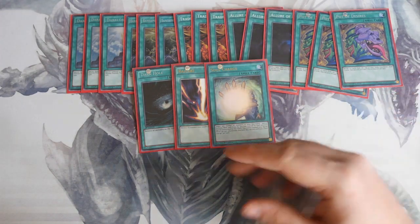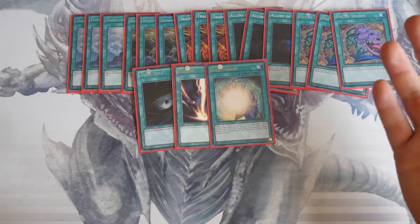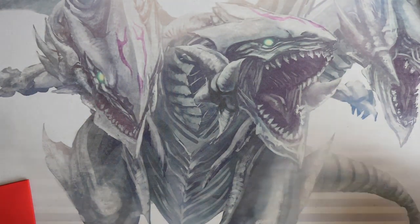One Dark Hole, one Raigeki, and Soul Charge — probably going to be insane in link format because you bring everything back to the main monster zone and then push forward with your link monsters.